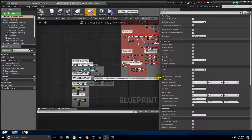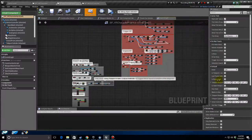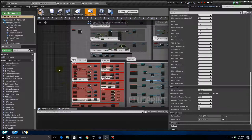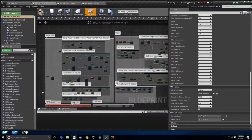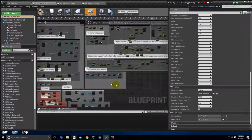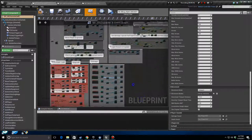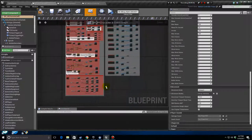That covers both the BPVR Character and BPVR Character Hand blueprints. If there's something from this overview you'd like me to go into more depth on, just let me know. Look out for the magazine weapon tutorial coming up next — thanks everyone!